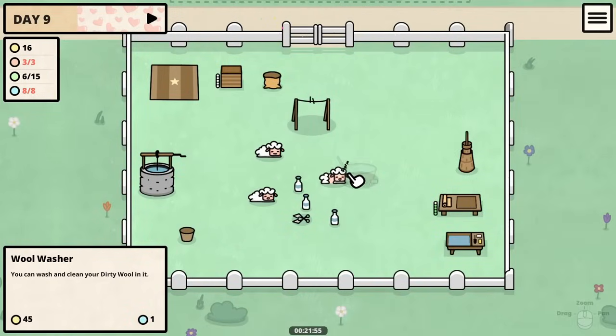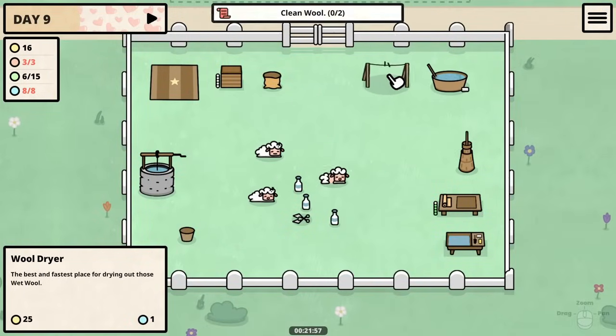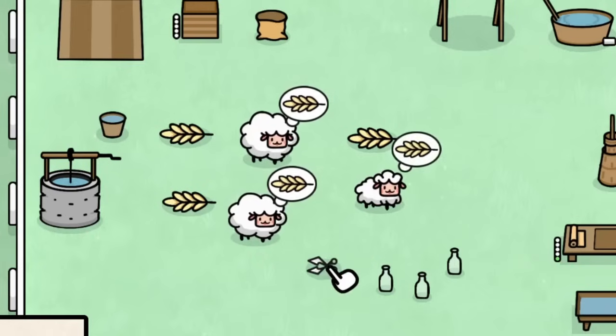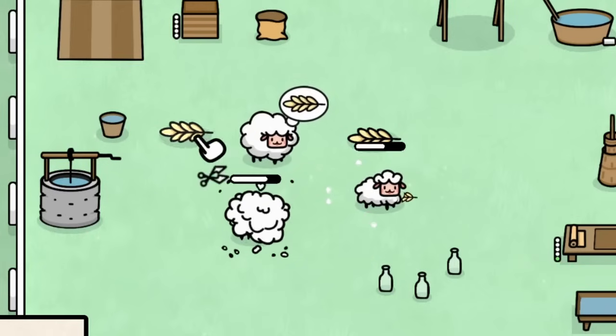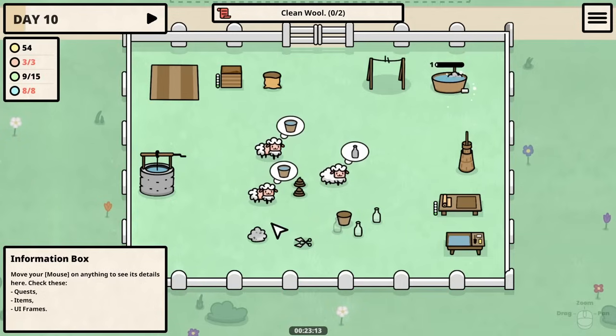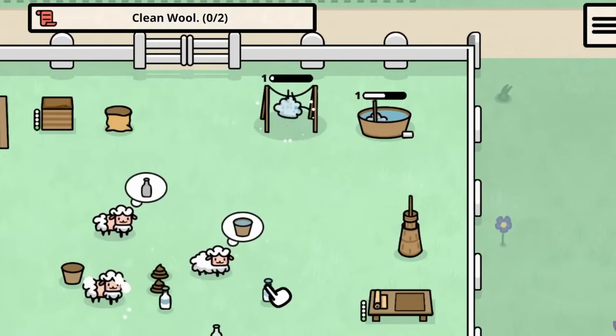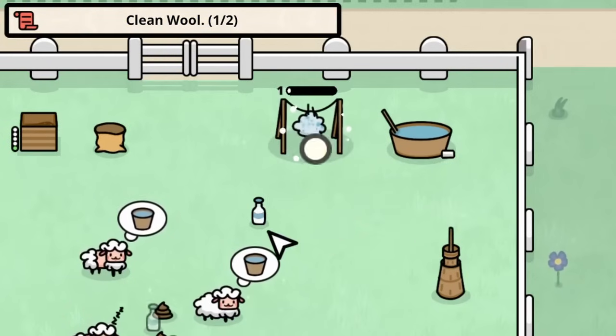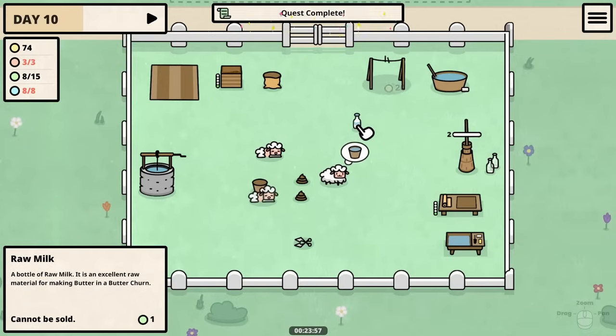The wool washer and dryer go up in this corner here, and I do like that I can stack things in the queue for each of the respective buildings because there's a bit to go through each day. Now both sheep should be ready to shear. We bring the wool to the wool washing station, it goes through a process, and now I have washed wool — so we dry it and now we have clean wool which we can sell for even more money. 20 gold a piece is going to be very nice.